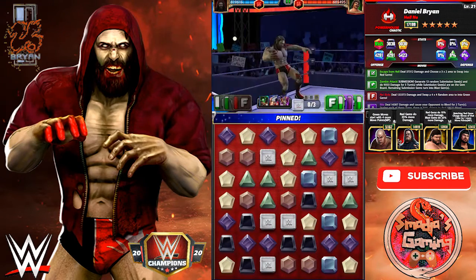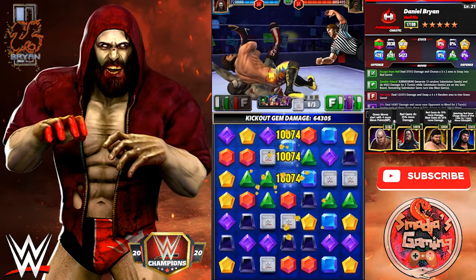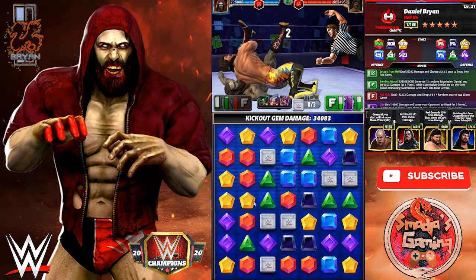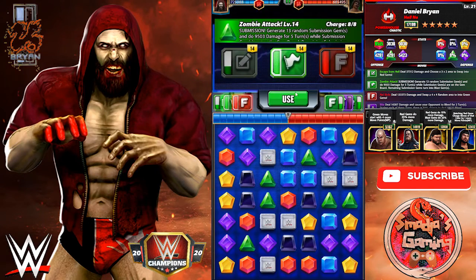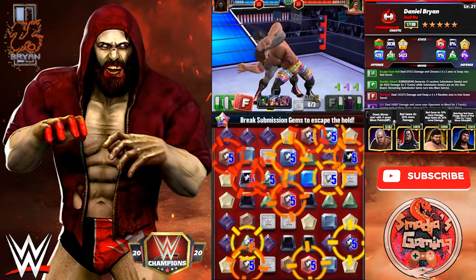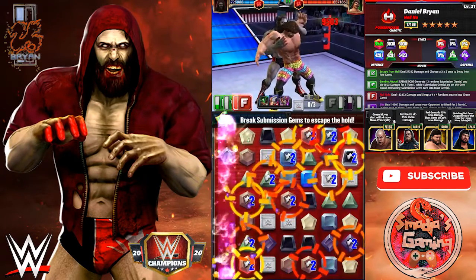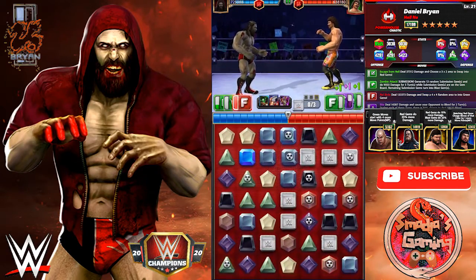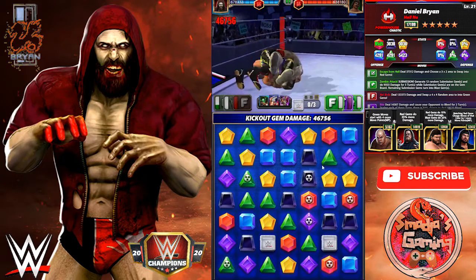I'm probably gonna go with the submission now. Let's go with the Zombie Attack — five turns. It's the full Nelson, the Zombie Attack. Look at all those blast gems on the board! Of course he gets a nice cascade.